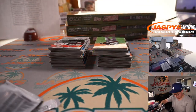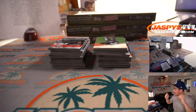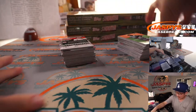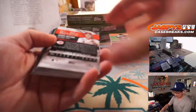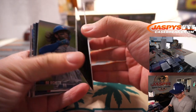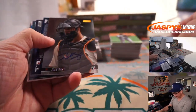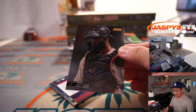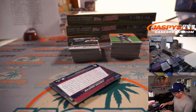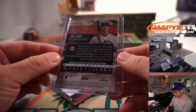Here's box one. There's a nice Joey Bart autograph to start things off — from my rivals, the Giants. Craig with the Giants. Catcher of the Fuse — oh, it's a one of one. Wow. There's the gold foil right there.